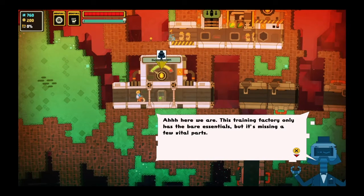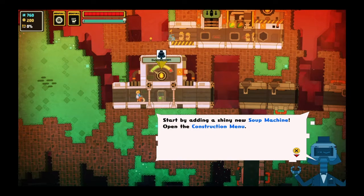Here we are. The training facility only has the bare essentials, but it's missing a few vital parts. You have to replace the destroyed machines in corridors so the factory can start making soup. Start by adding a shiny new soup machine.